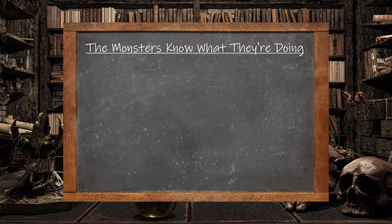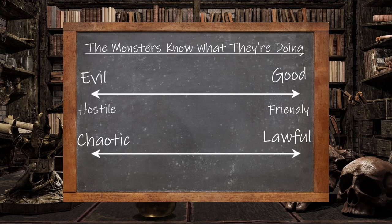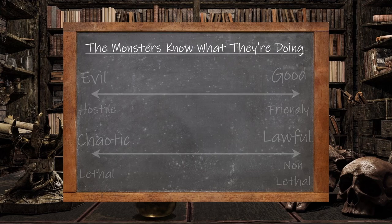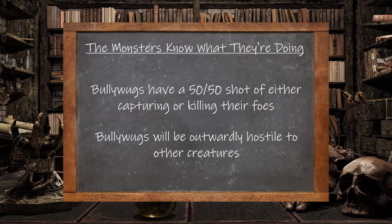Let's look at how their alignment can impact their thinking. On the scale of good to evil, good creatures tend to be friendly to others, whereas evil creatures are hostile. On the scale of lawful to chaotic, lawful monsters may try to capture or non-lethally subdue others, whereas chaotic monsters may kill them. Since Bullywugs are neutral evil, they have a 50-50 shot of either capturing or killing those they defeat in battle, though their lore explicitly states they would prefer to capture creatures. Secondly, since they are evil, Bullywugs will be outwardly hostile to others, especially trespassers.